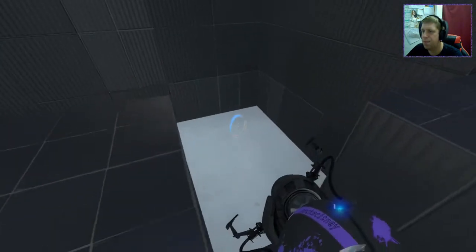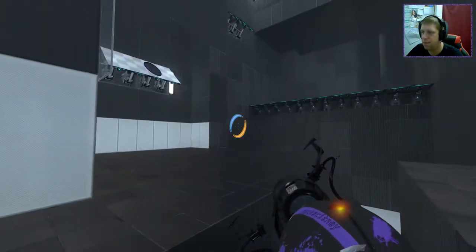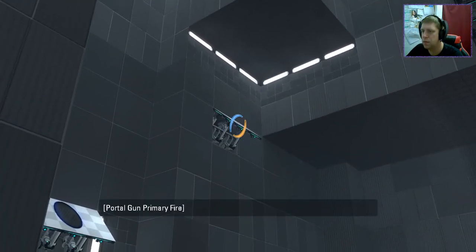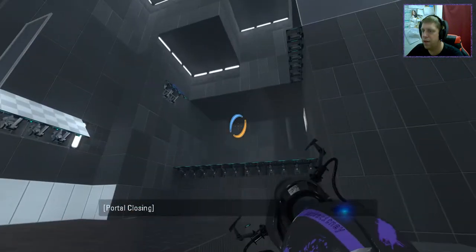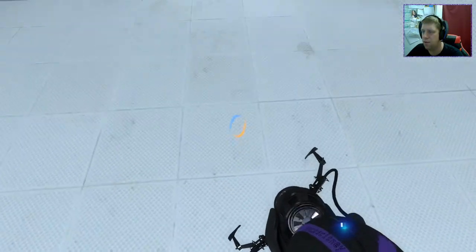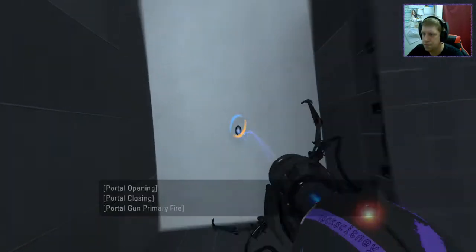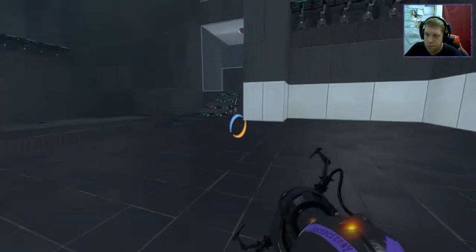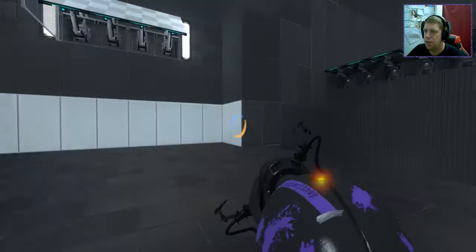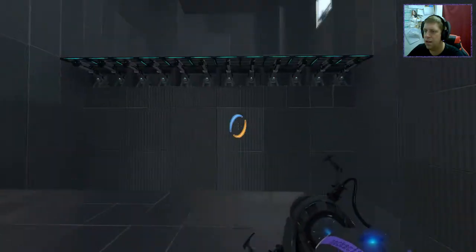So we can go that way. Let's go that way. Alright, I like that. Nice that we're not killing ourselves. What's over here, I wonder. Actually, we could probably do this, right? Like that. And then I would assume we're going to want to do something like this.